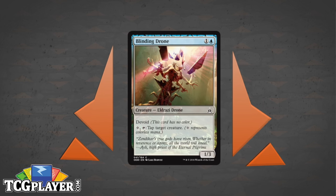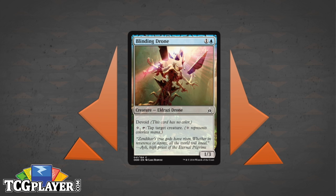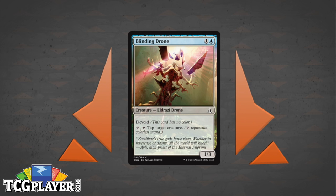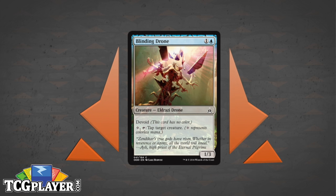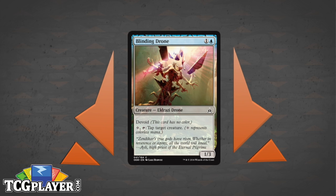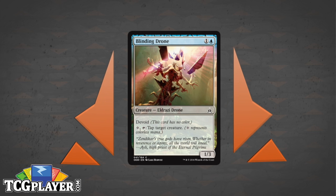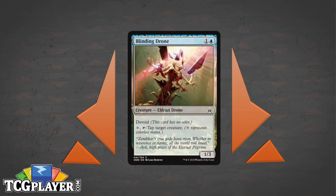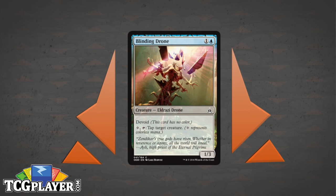Next card is Blinding Drone. Traditionally, tappers are really great in Limited — they deal with your opponent's best creature at any given time and can be used aggressively to let you attack in or defensively to stop your opponent's creatures. Versatility is super important in Limited, and this is another card like Jawar Isle Avenger that is super versatile. Colorless mana might not be the easiest thing to find, but the scarcity of it is the only thing balancing this guy out. If it needed just generic mana, it would be insane. On its own, this guy can just turn a game by himself.